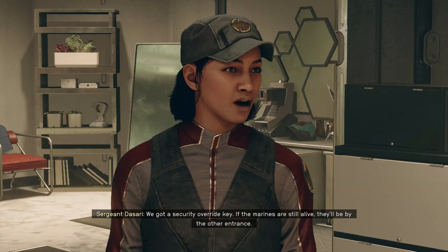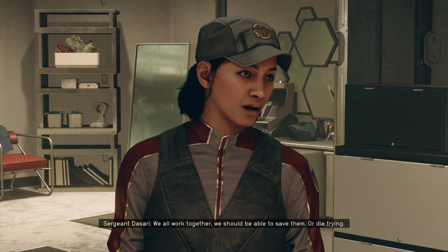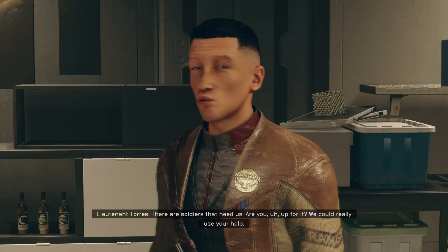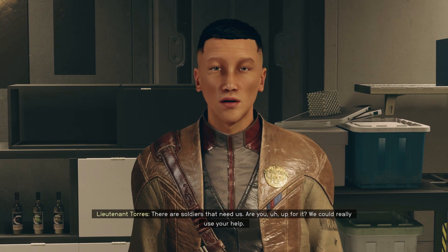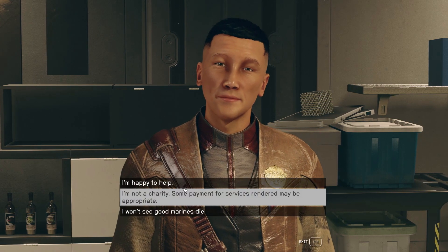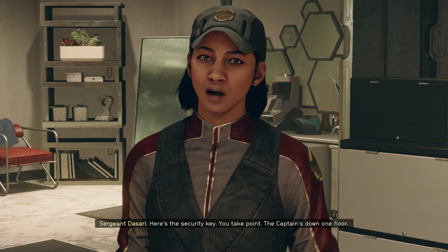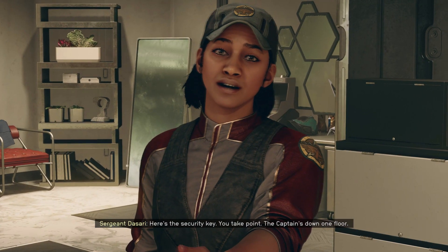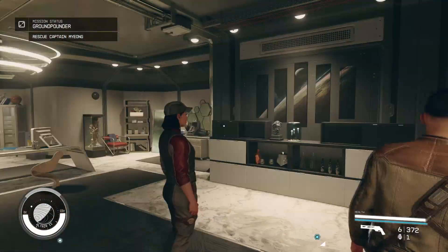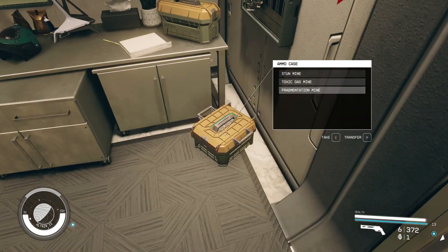'But she's not Free Star, lieutenant — our first priority is our men and our scientists.' 'She came in to save us, sergeant, and no one else would. I will not leave her out to dry.' Yeah, I look forward to meeting this Captain Myung. 'She's something else.' 'But lieutenant, they're the UC — we can't—' 'Sergeant, I am ordering you to help us save those marines.' We've got a security override key — if the marines are still alive they'll be by the other entrance. We all work together, we should be able to save them. Or die trying. They are soldiers that need us — up for it? We could really use your help. Well, I mean, I've come this far — I'll be happy to help. Here's the security key — you take point, the captain's down one floor.